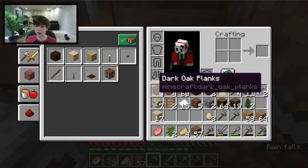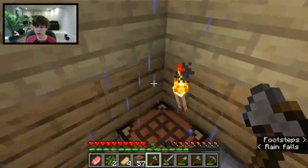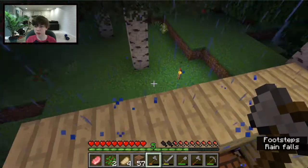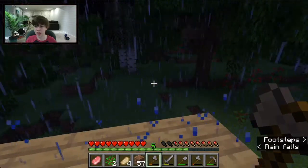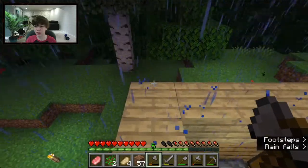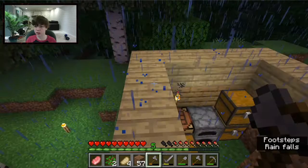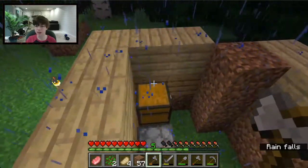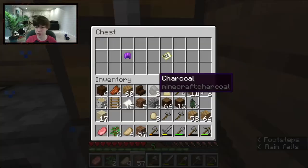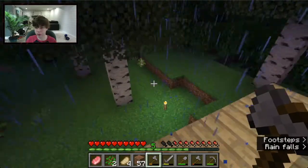So a diamond axe, which is crazy good, does something like 11 damage — I can't quite remember. But it does a lot. Some animals you can take out in just one axe hit. Right now I don't have much to do since it's nighttime and there are a spider and a skeleton out there — this is all just horrible.